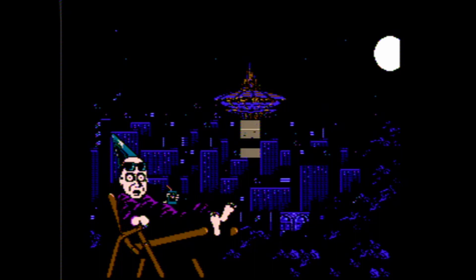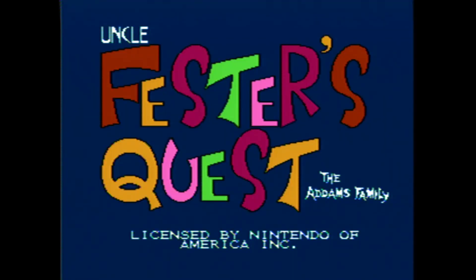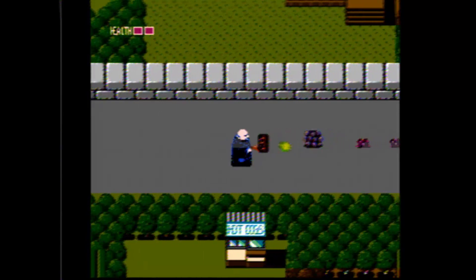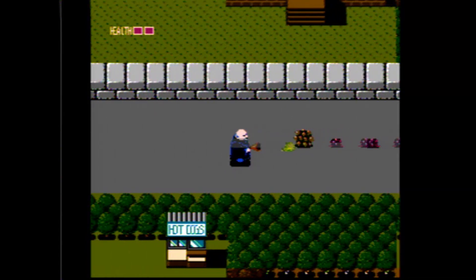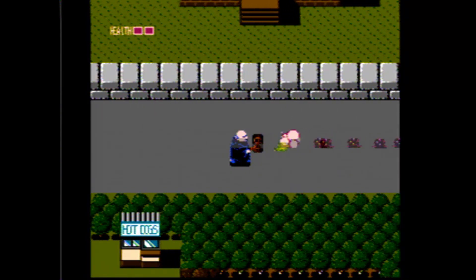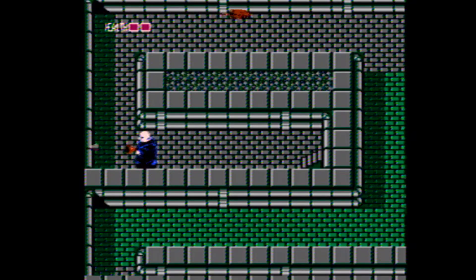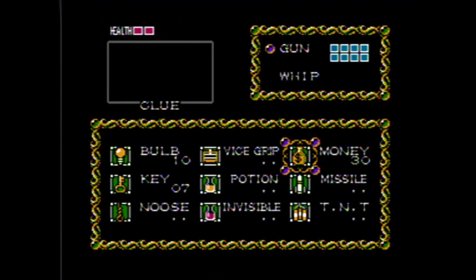You get this little intro cutscene, which is pretty cool looking. Title sequence, then you start the game. You move in four directions and shoot. Shooting enemies gives the chance of items dropping and upgrades. The items you find include money, light bulbs, and keys. The keys can be used to obtain more items, and the light bulbs will light up underground areas when you explore them. Money is used to buy food to heal.